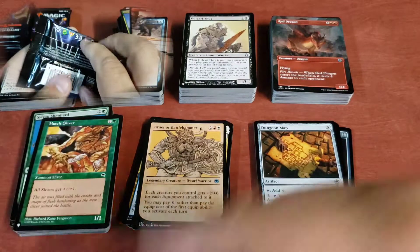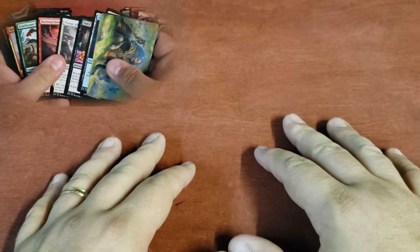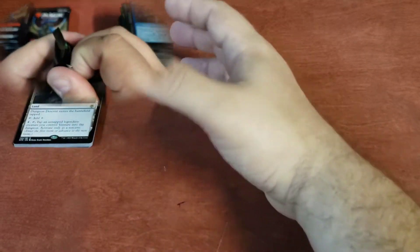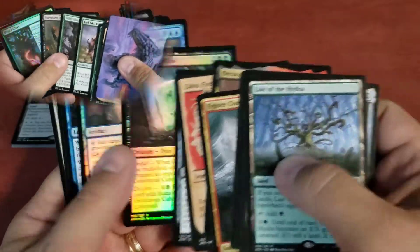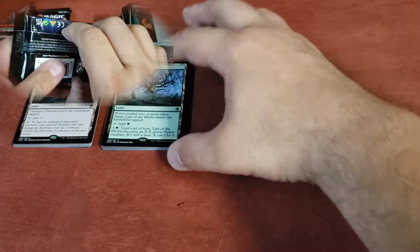Let's take a look at our rares. First up we have the dollar rares — this time we had 14 different dollar rares, which is pretty much what I usually expect. In the $2 pile, we have 14 more, and we've got some pretty cool stuff like Orcus, Gelatinous Cube, Wizard Spellbook, and an Illithid Scholar. Just really cool theming with Dungeons & Dragons in general.